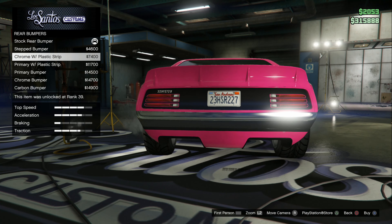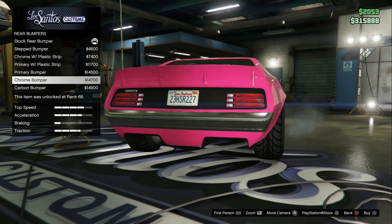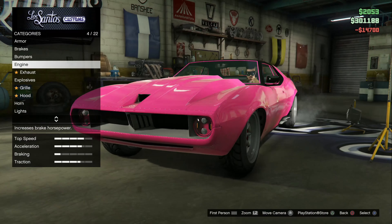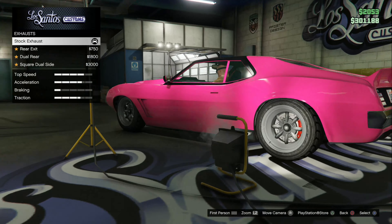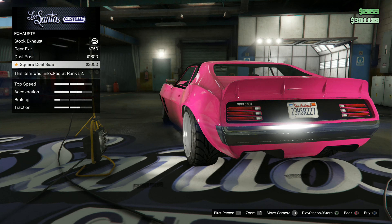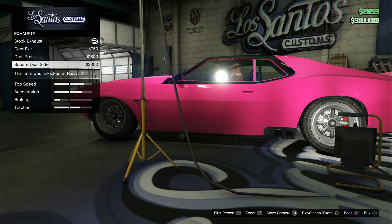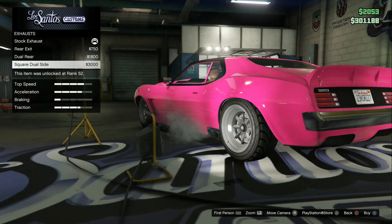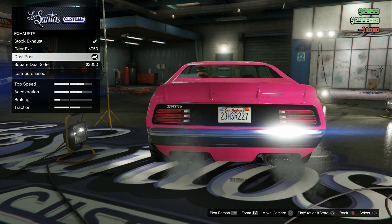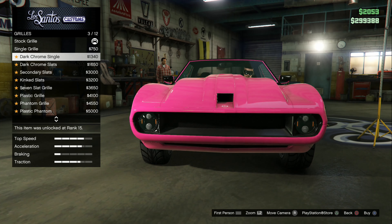I would prefer if it had that bumper but there was no pink below it, so I'd rather have the full chrome. We're not doing that exhaust. I definitely don't want the rear or the side exhaust. Here's both side exhausts — just the stock. I think I'm gonna go with the rear dual exhaust. I don't ever do explosives.